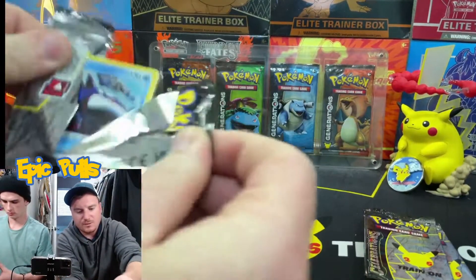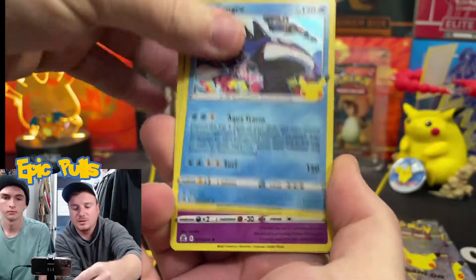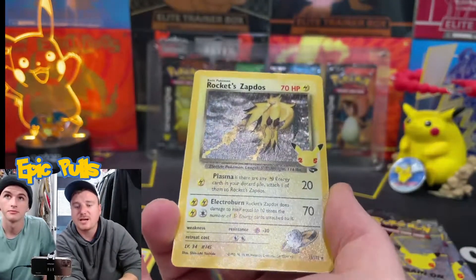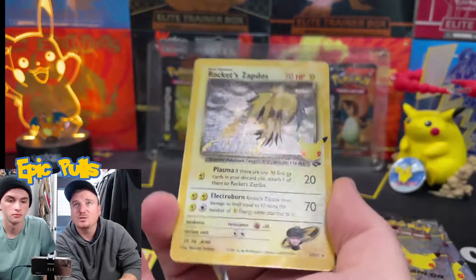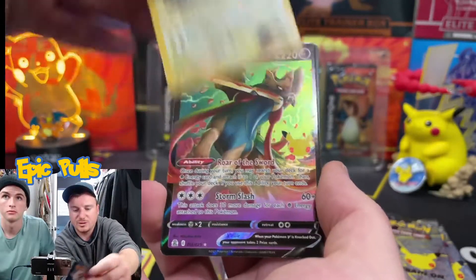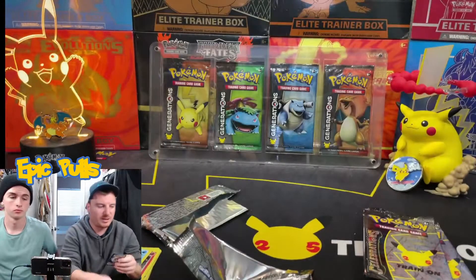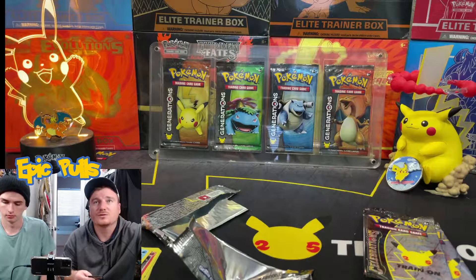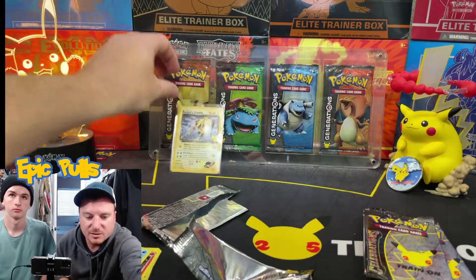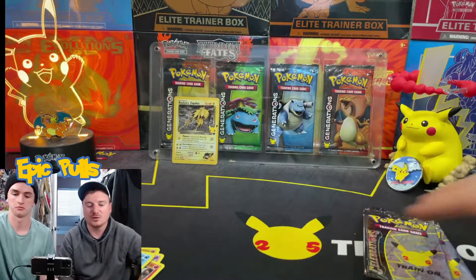Hopefully we can get a few Classic Collection hits out of here. We've got a Kyogre, a Cosmog, and there we go — a Rocket Zapdos with some pretty heavy holo bleed on it. The whole card looks hollowed out — so not too bad, that is pretty cool. And then a little Zacian V right behind that. We'll definitely take a Rocket Zapdos. That is probably the first hit of the day that deserves to go up on the background.